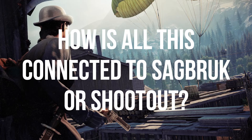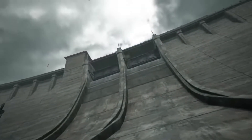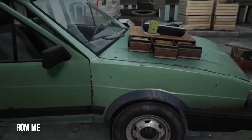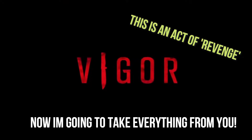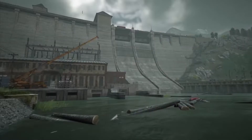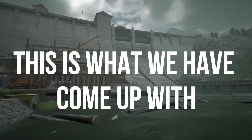But how is all this connected to Sagbrook or Shootout? After some extensive research, this is what we came up with. We believe that the Morse code is in relation to the new dam map that has come into Vigga. But why does it only show on Sagbrook or Shootout and not the other maps? Here's what we've come up with.